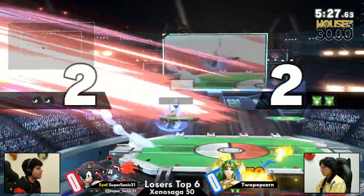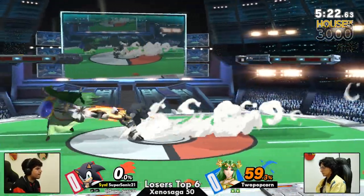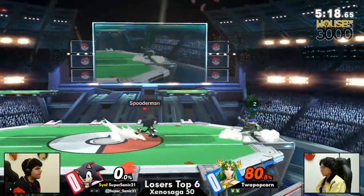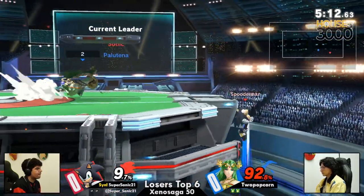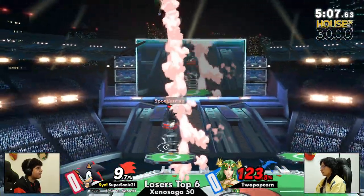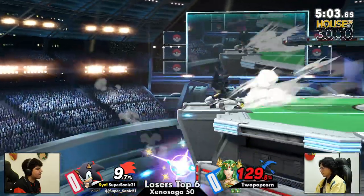Trying to dash attack — he did the beefy there so he wouldn't get punched. Very nice timing. And just like that, even stocks. I see the way Two Popcorn is playing; they're going to be able to fight back quite well. What else? Palutena's got projectiles. Sonic doesn't care about your projectiles. Sonic doesn't need projectiles — he just has two fists and legs. They're the longest projectiles sometimes.